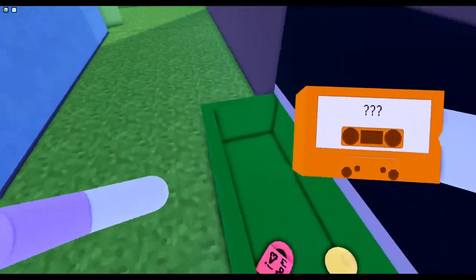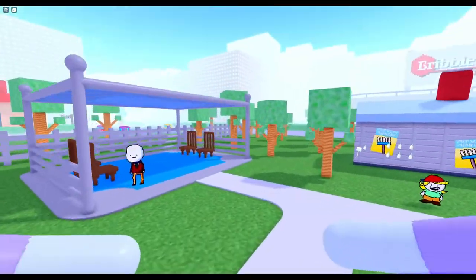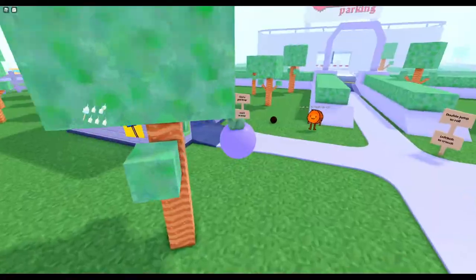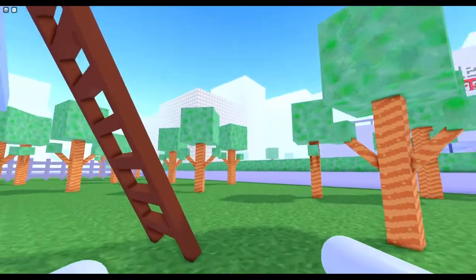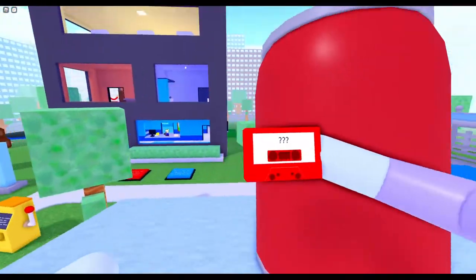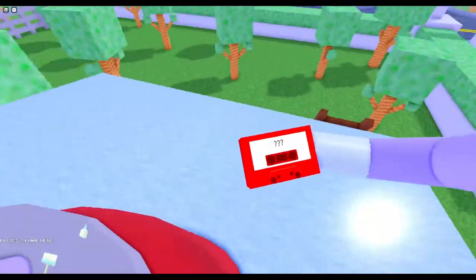The next one is orange — it's the one we threw out earlier, so just pick it up next to the trash. There's also one called 'The Sound of Nothing' which you spawn with in your hut.